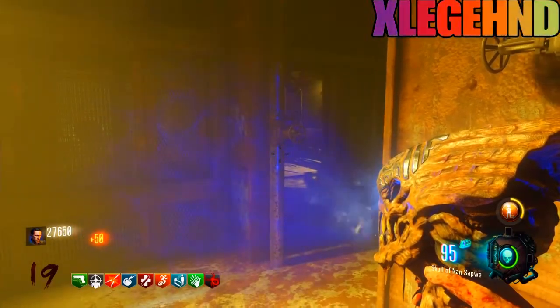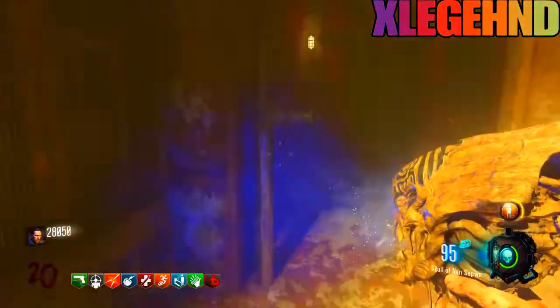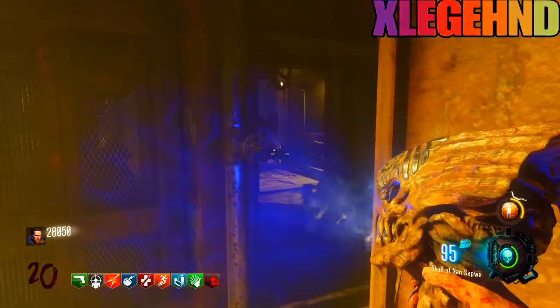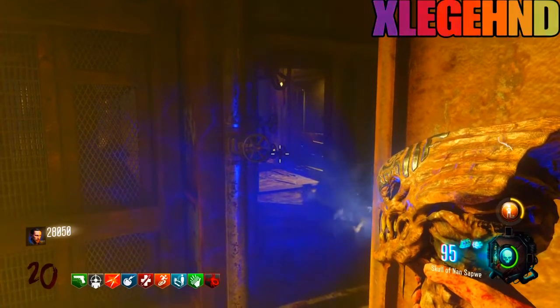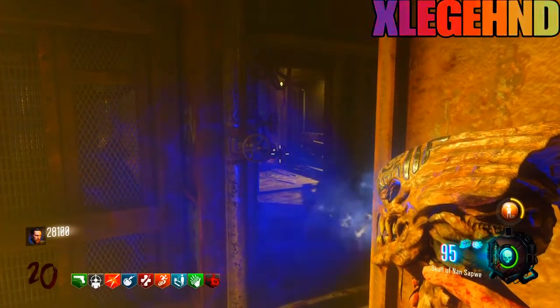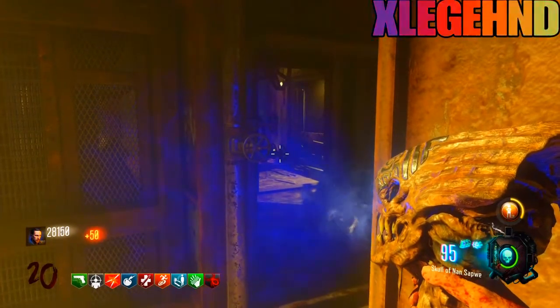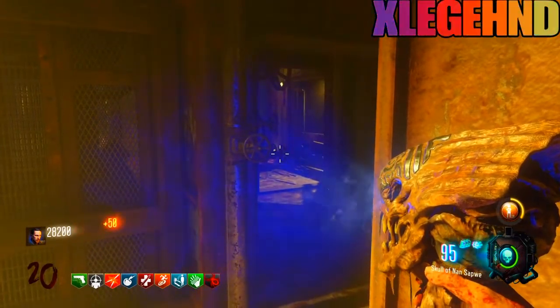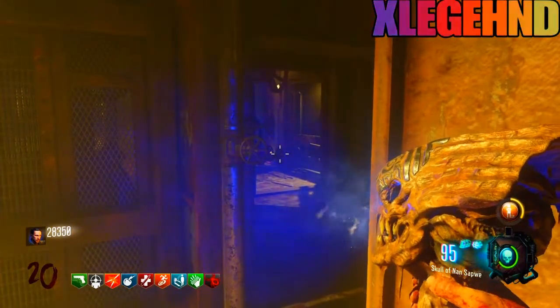You will kill the thrashers, but for some reason when you get to round 151 you just can't kill the thrashers anymore — it's a glitch that was never fixed. If you enjoyed this video, like, comment, and subscribe. If you want to see more Black Ops 3 glitches, let me know in the comments, leave a thumbs up, share with your friends and family — take care, peace.